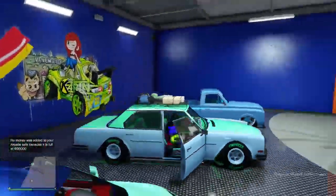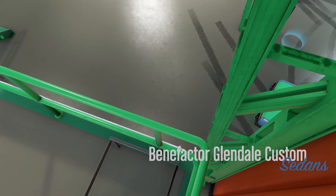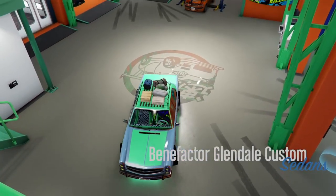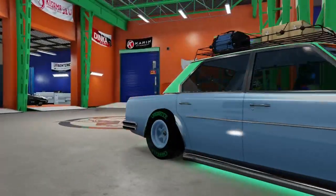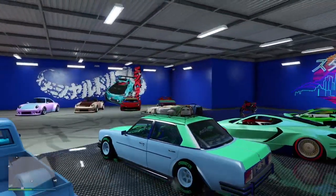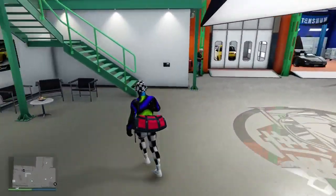Now get in the car you want to pull the mods from and press right on the D-pad like you want to modify the car. Once you get in the modification screen, just press B to return the car back in. You don't have to change a single thing on it. Then make your way out of the car and over to the snack table and pull up your snack menu.